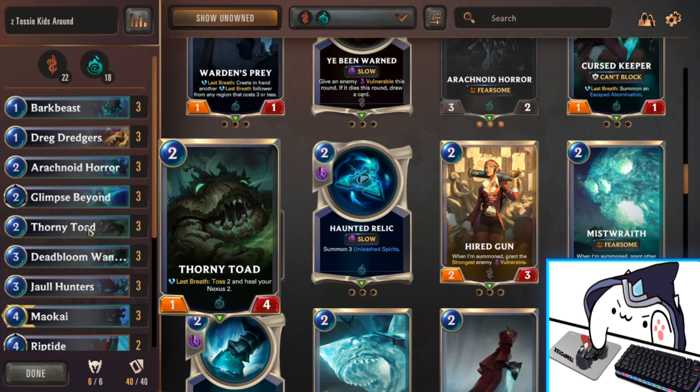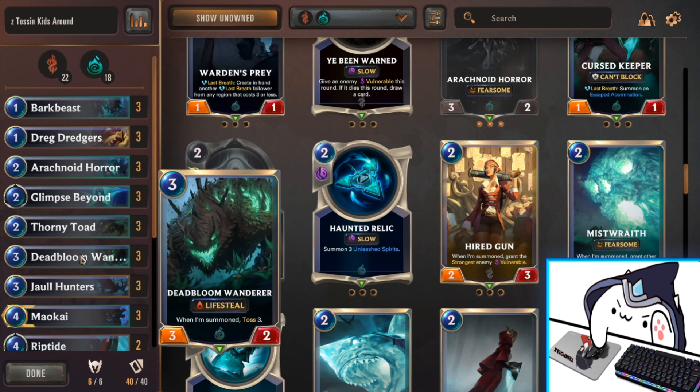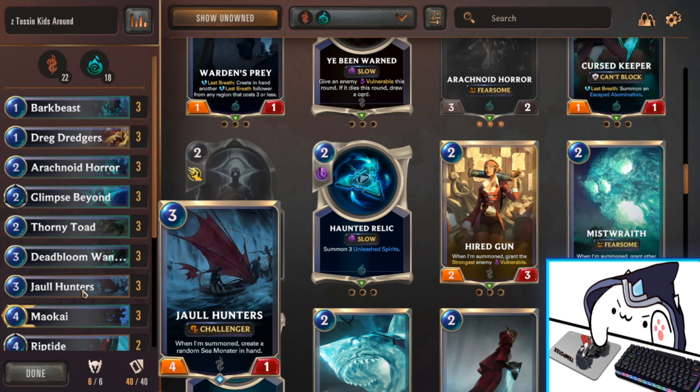Next we have Thorny Toad. He is another toss card and he's a little bit of a heal for your Nexus in case you're fighting aggressive decks — Thorny Toad can come in clutch there. Next we have Deadbloom Wanderer, yet another toss card, and he has Lifesteal. His stat line is a little weak, but he's tossing and he can gain you back a little bit of Nexus HP if you take damage early. Next we have Jawl Hunters — three mana, four-one with Challenger. When summoned, he creates a random sea monster in hand. The sea monsters are basically the Nautilus support cards and your late game win condition. Having Challenger means he can pull elusive units, pull champions that enemies don't want you to kill, and on summon he creates a sea monster in hand.